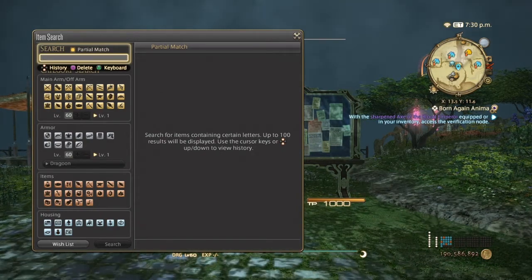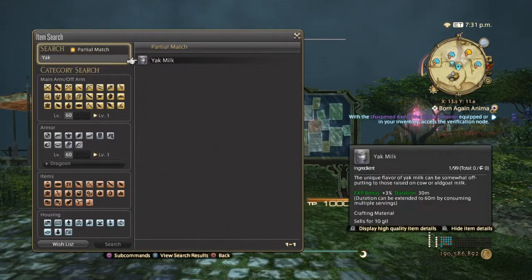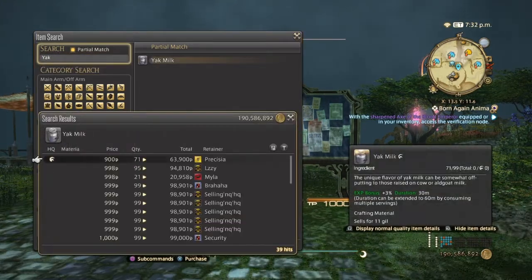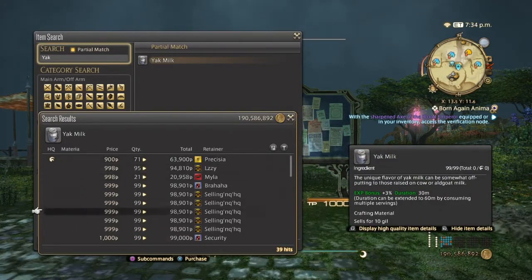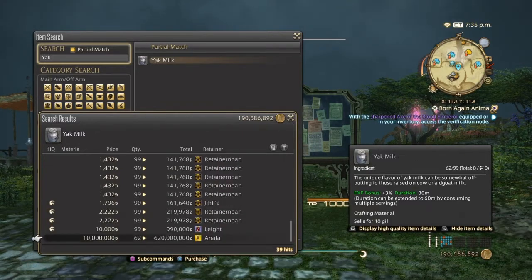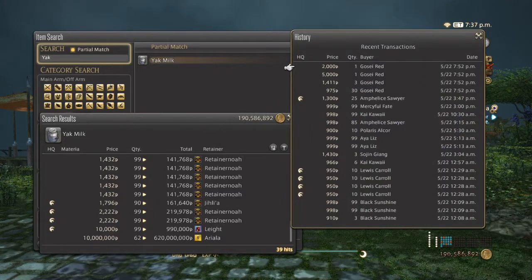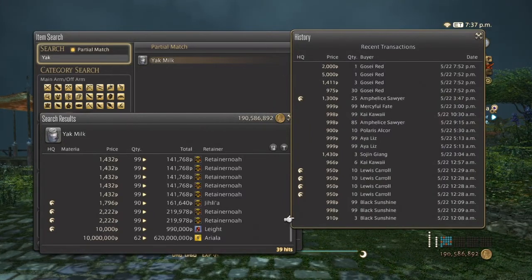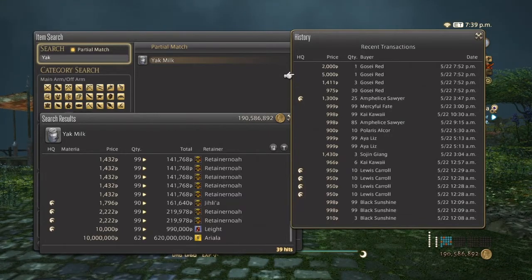Next is going to be the yak milk. Normal quality goes from 900 up to 1000, and high quality from 1000 to 3000. A lot of people usually buy normal quality. These have been selling great all day — use your best judgment when selling them.